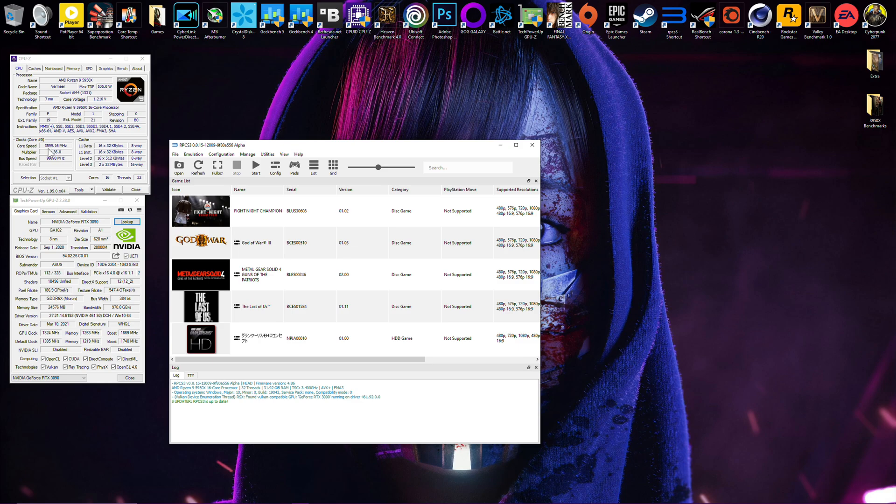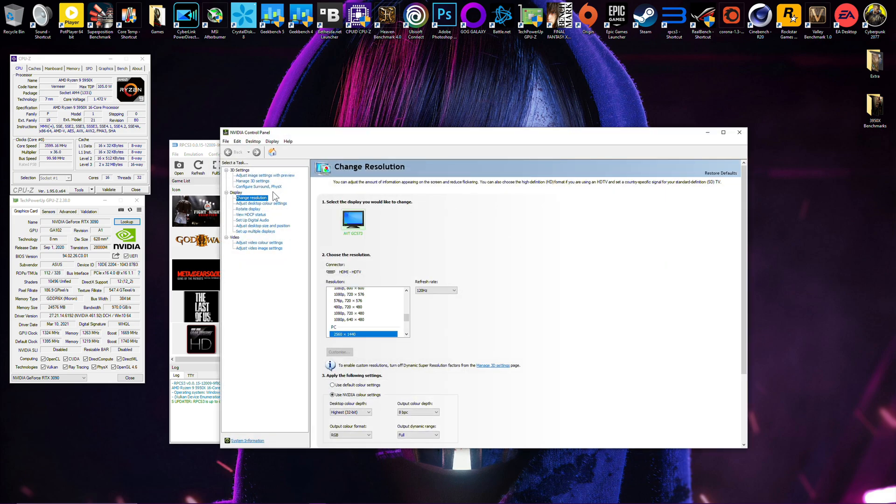I'm using a bit of curve optimizer so it can boost up to 5.15 GHz, which is really good for the single-core performance that the emulator needs. I'm also using an RTX 3090 — you don't need a GPU like this, but it's always nice to have the power if it's required.